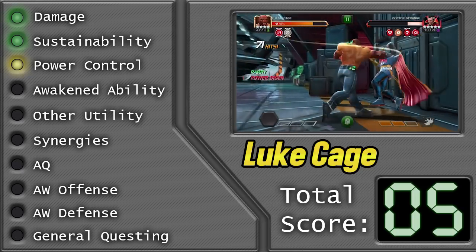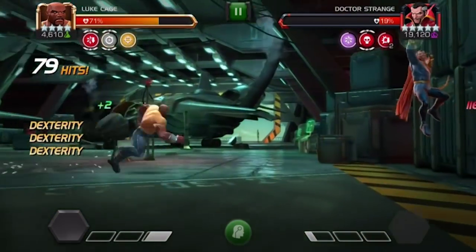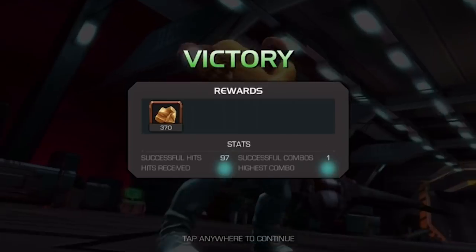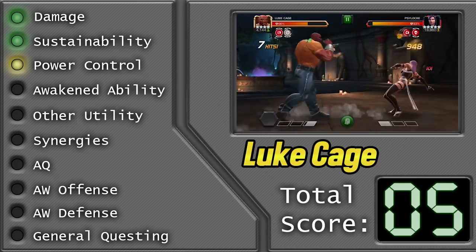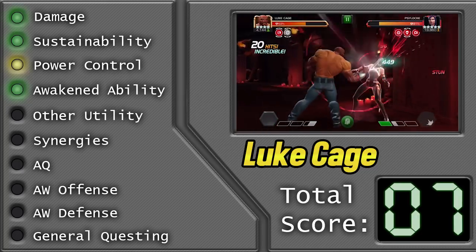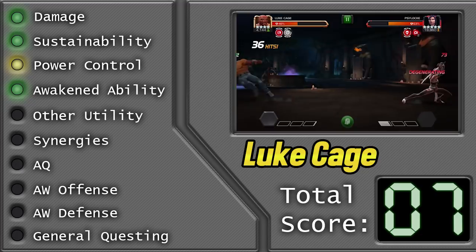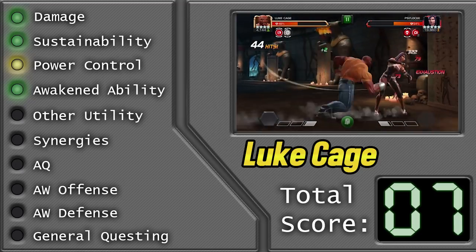We move on to his awakened ability — how good is it and how necessary is it for him to be a good character? Luke Cage goes indestructible when he gets hit, it lasts for a certain amount of time, and then it goes on a timer, and once that timer is done he can go indestructible again. This helps you if you slip up in a combo, take a combo to the face, take a special three — he's got your back. This can save you in more ways than you could possibly imagine. I give this a level 2 rating. A level 3 awakened ability should be one you're willing to put a generic awakening gem into, and I just don't think there's enough here for a generic gem — but definitely worth a science awakening gem. If you have one laying around, throw it in Luke Cage, because that indestructible ability can save you many, many times. That brings his total score up to 7.